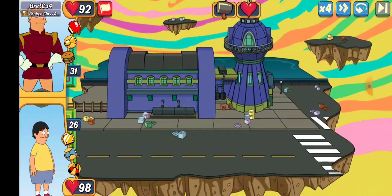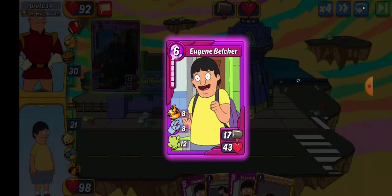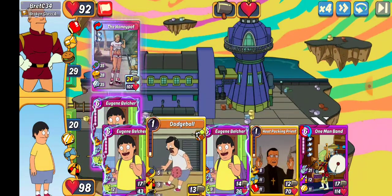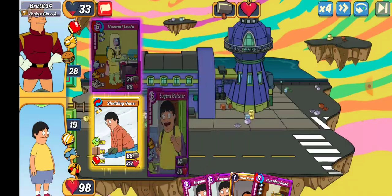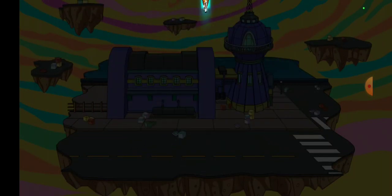Starting at 20, here we go. We get Brett C34 from broken glass or something. We get the quad gene, we're going to play him. Let's just go punch right now and one-shot something — yeah, we'll take that. There were reports earlier of gene not getting buffed; apparently they've fixed that so we may be getting a rerun.